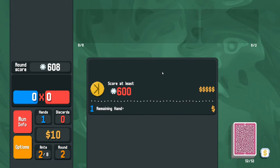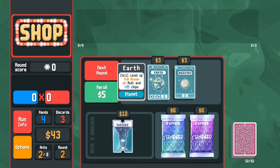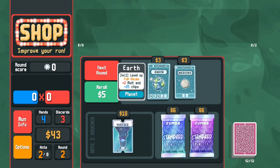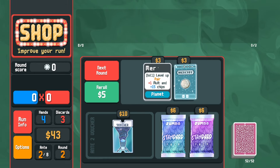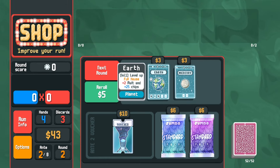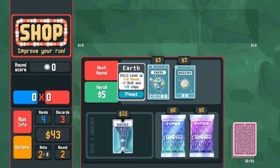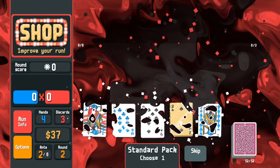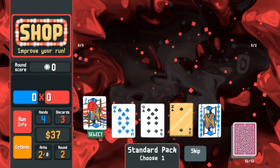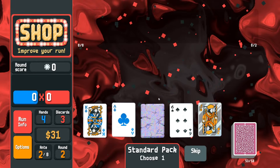We get out with a dollar for our hand and the two. So we have $43 now — when you get to Ante 2 and you have $43, that's neat. These aren't the greatest planet cards. It's hard to... oh, that's a cool Jack — a red seal malt Jack. I like that a lot.